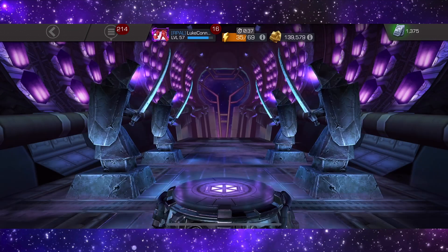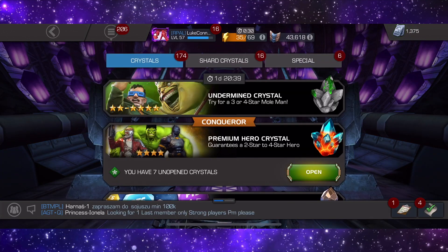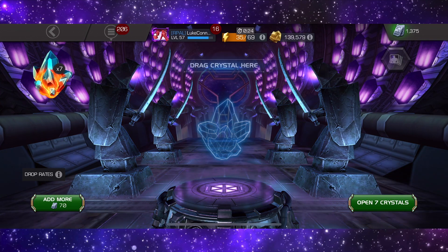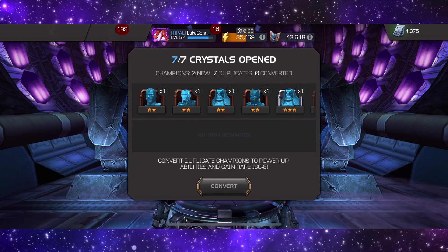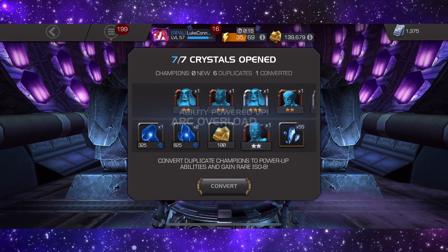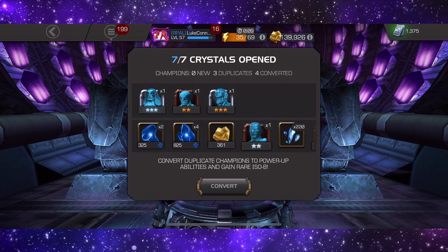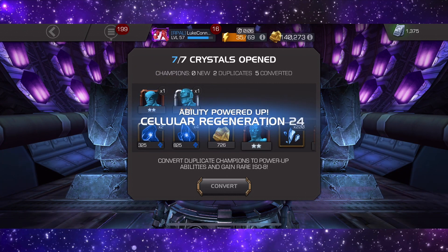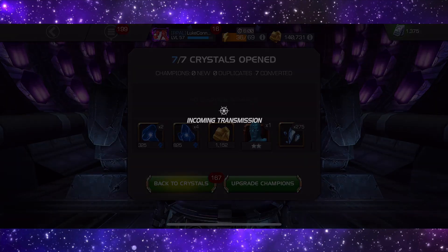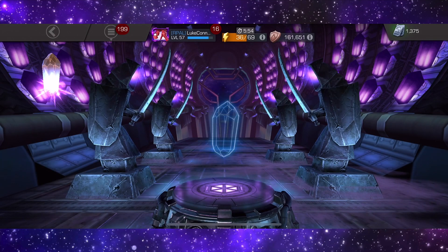Let's pop open eight tier-three class catalysts, then seven premiums as well. Seven dupes — only two three-stars, all the rest are two-stars. Not the greatest, but at least we're going to get some gold and some three and four-star shards out of this, which isn't all bad. I've also noticed I'm quite close to level 58.